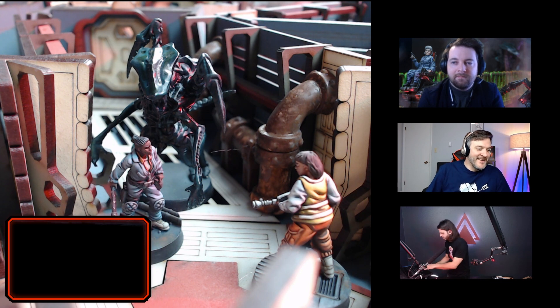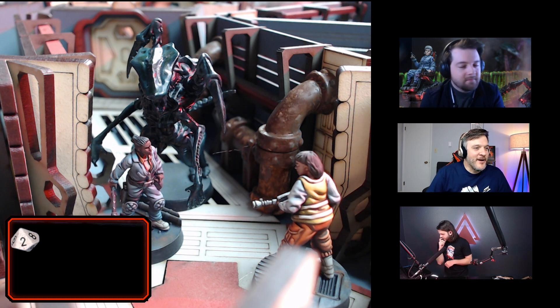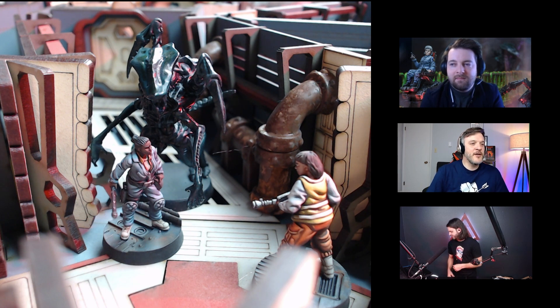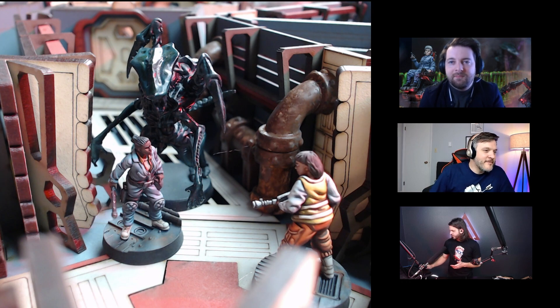I rolled a two. On a two to six, the xeno assesses its target and attacks — it makes a single melee attack against a random crew model in contact. There's only one, so that poor lieutenant is going to get it.